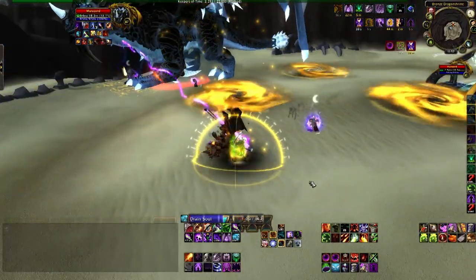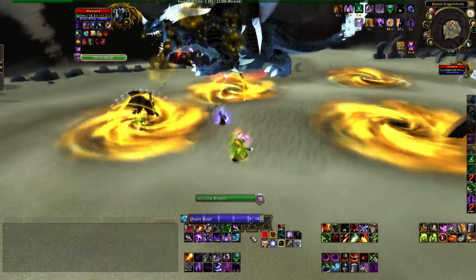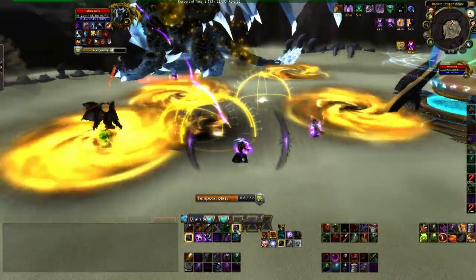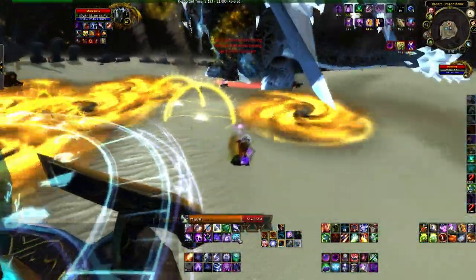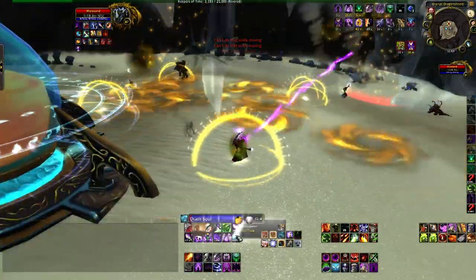More important than the DPS loss, though, is that you do not want to fill the field with distortion bombs and get them in the melee group or the healer group, because if the tank needs to move Murazond, you're in trouble. Every time the hourglass is hit, Murazond will teleport back to where the fight started, so it's very difficult for a tank to kite him.